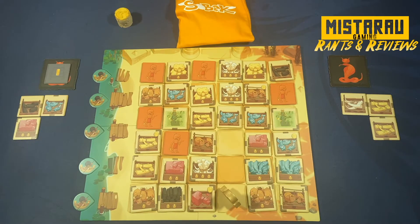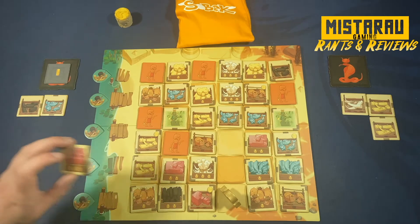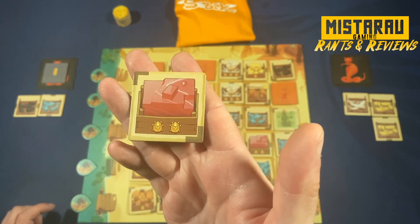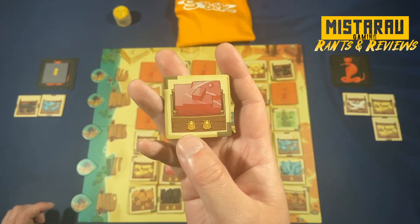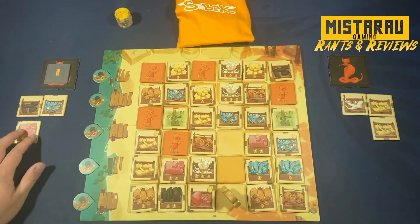You're going to want to select tiles to create sets, but you also want sets that include the golden bug icons on the tiles, because at end-of-game scoring you're going to want your sets to have those golden bugs — I'll explain how set scoring works in a moment.